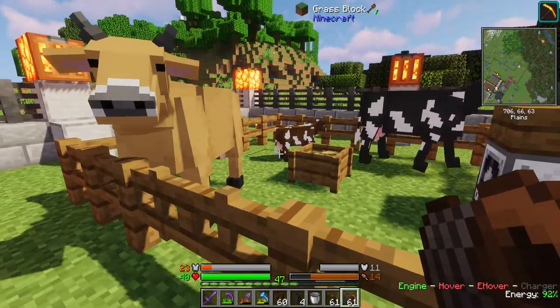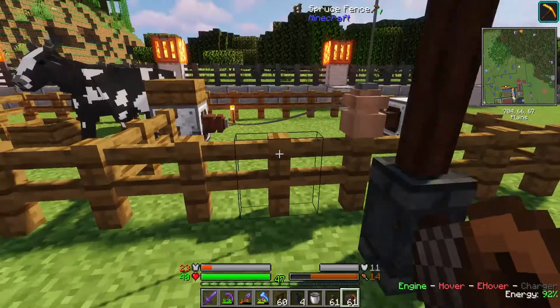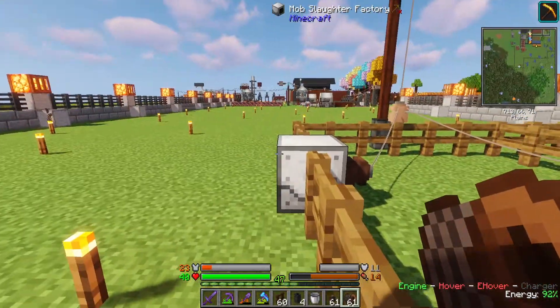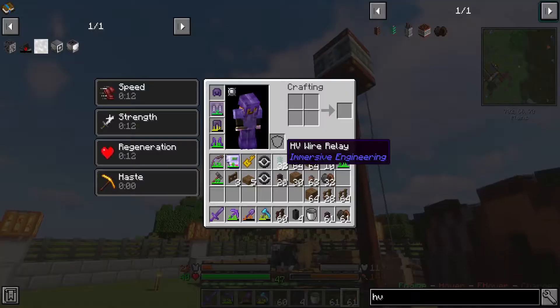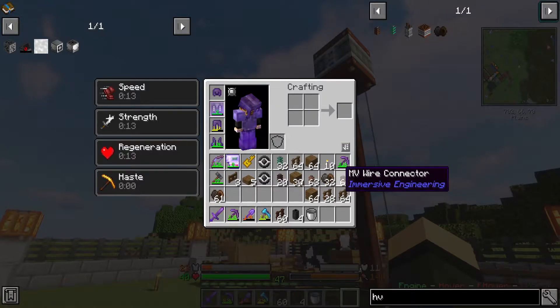What's going to happen is these guys are going to breed, baby's going to pop out, baby's going to get moved over to here. It's going to roam around for a while until it matures, and then as soon as it does it's going to get squished. Squished would be the politest way of saying what's going to happen to that poor cow.